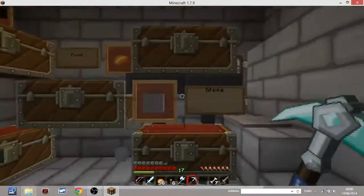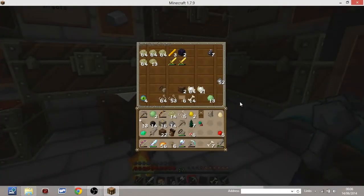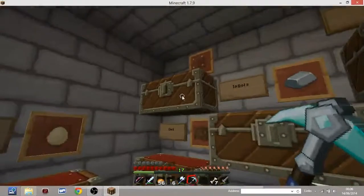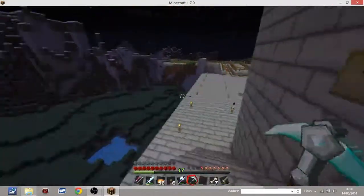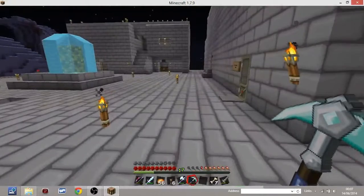I've got a stone chest with hoppers — that's two stone chests — food, mob drops, wood, ingots, glass, dirt, and eggs. I do have half a double chest really full of eggs that should be going in a chicken farm somewhere over there, but I haven't built that yet.